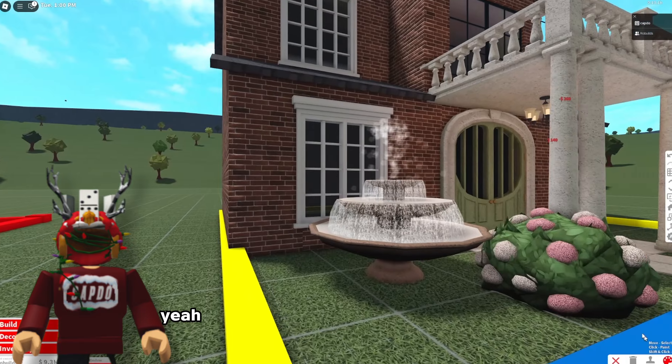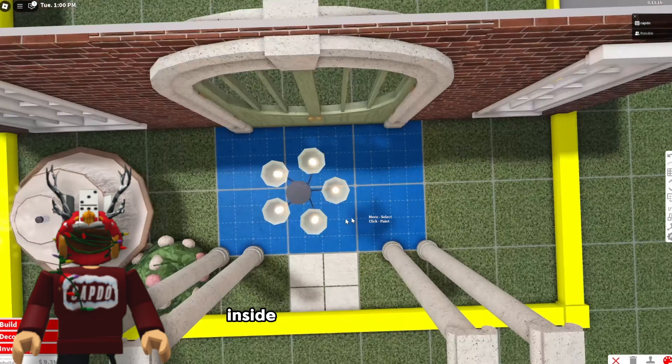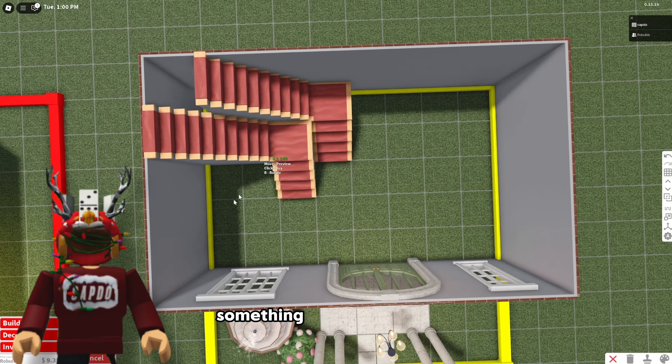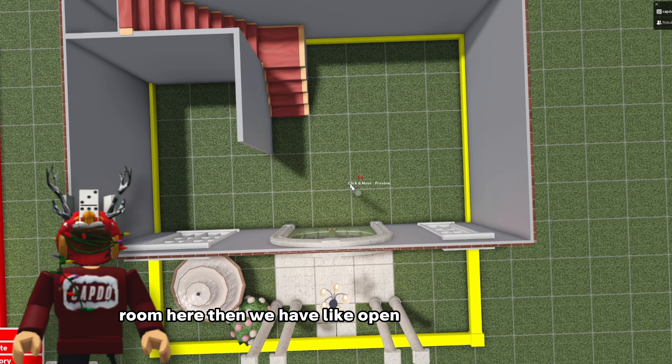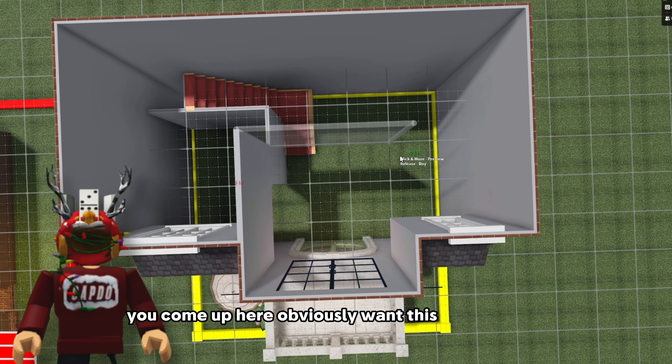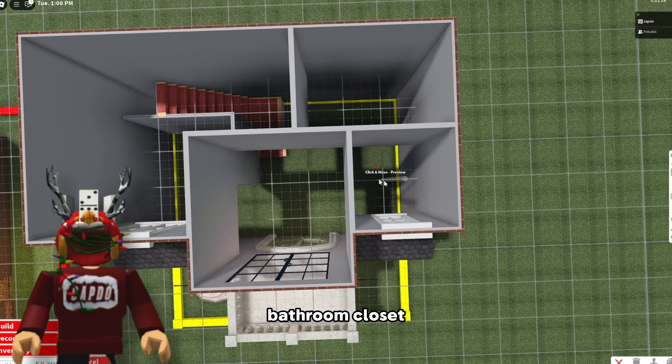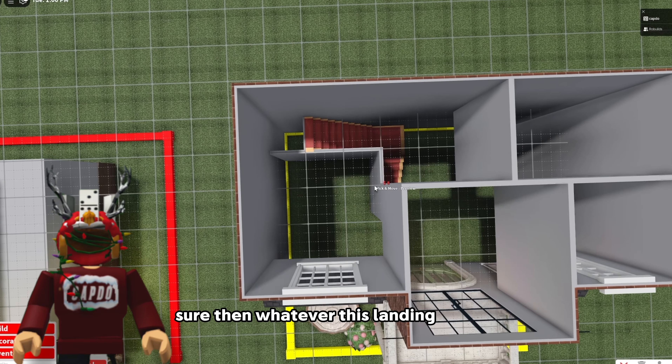Traditional double window. Yeah I'll leave those windows there for her. Inside we need stairs. So let's just put stairs somewhere - let's do the carpeted stairs, something like this over here. Room here. Then we have like open space on the right. You come up here - obviously you want this to be a room. You can kind of walk down to this area. Bedroom. Bathroom. Closet. And then whatever this landing space is - I'd probably like an office.